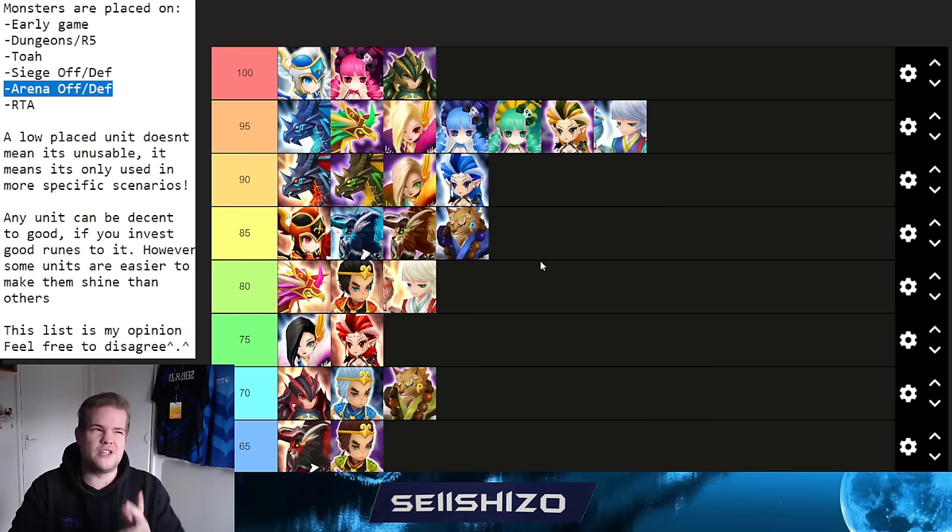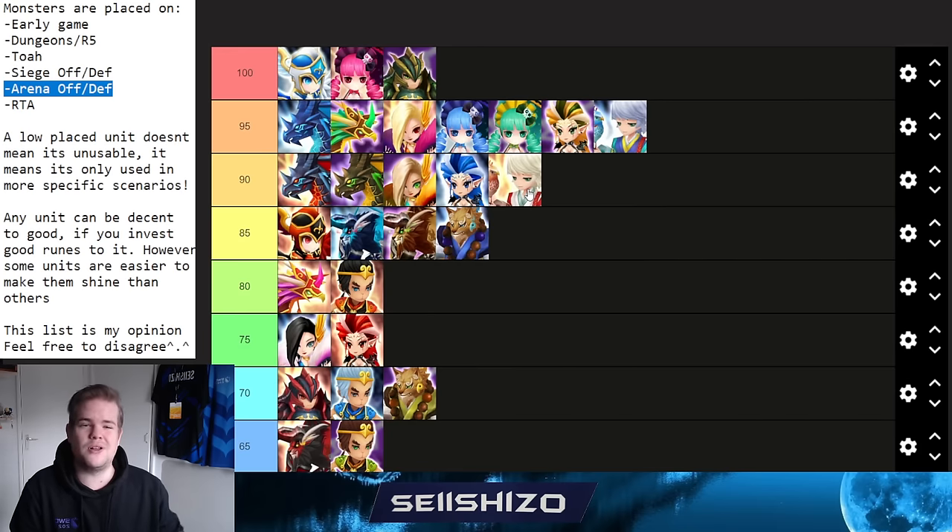Chiwu gets a 90. He's one of the strongest strippers in the game for arena offense and siege offense — his S3 strip with a speed lead and pushback unlocks many arena options unavailable without him. He also works well in RTA. Build on Despair mainly — you can stack crit rate and max accuracy since S3 scales with speed. He pairs well with Asher and Galleon.